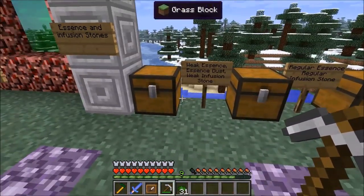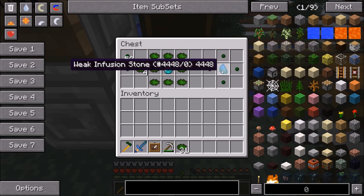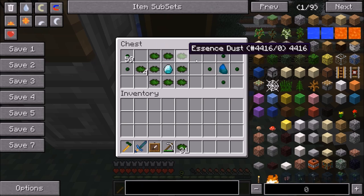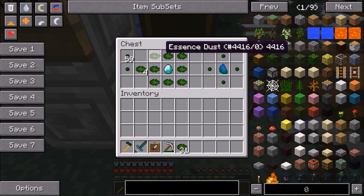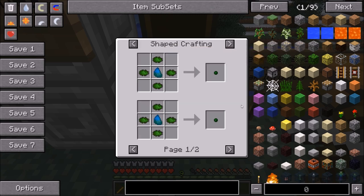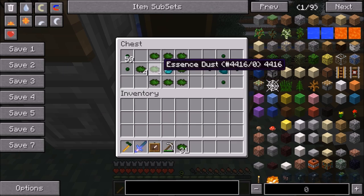The Essence Dust has a couple of primary uses. First, you can create a Weak Infusion Stone by surrounding a Diamond with Essence Dust — it also works with Emeralds. Second, you can use it with a Weak Infusion Stone to create Weak Essence, which is the next tier. And finally, you can infuse Coal with Essence Dust to make infused coal, which is much more powerful as a fuel.